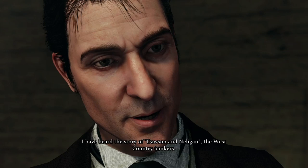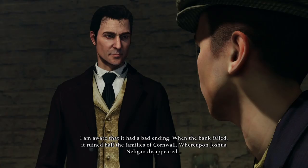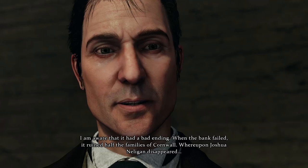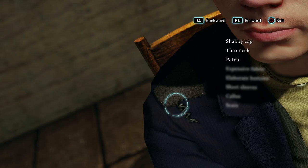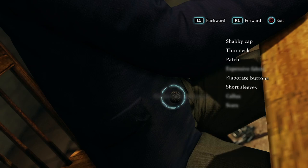Holmes: "I have heard the story of Dawson and Nelligan, the West Country bankers." Suspect: "Joshua Nelligan was my father. I am aware that it had a bad ending. When the bank failed, it ruined half the families of Cornwall, whereupon Joshua Nelligan disappeared." To the right is listed all of the features you have to spot in order to complete a character portrait. If stuck, you can exit, hoping that what you've spotted so far will be enough — but the more information you collect, the more you have to confirm or contradict the suspect's story.